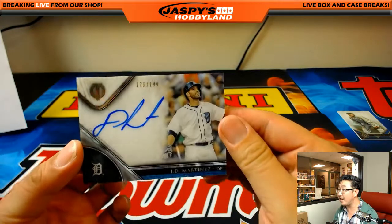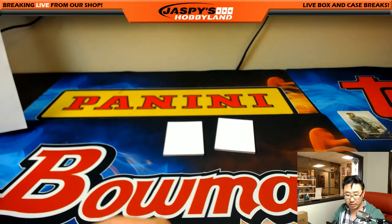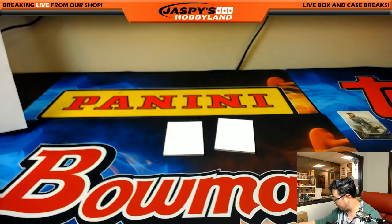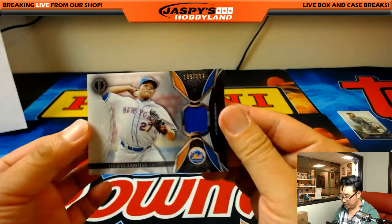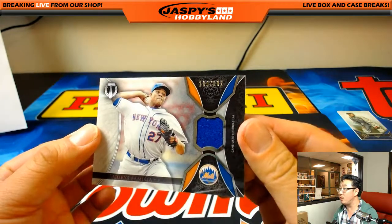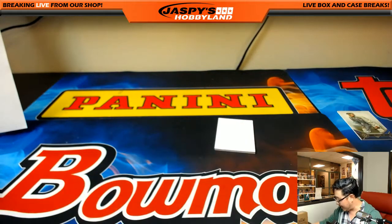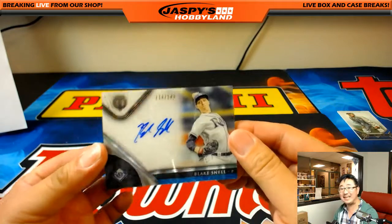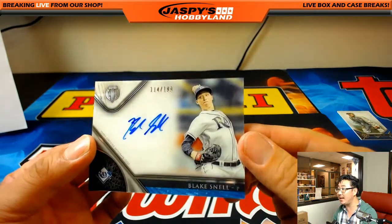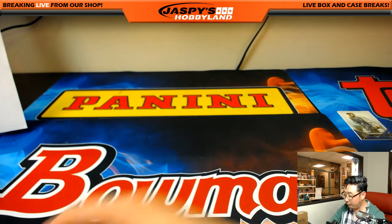We got Tigers — J.D. Martinez, 175 out of 199. Tigers auto going to Joel. We have Jeurys Familia, 109 out of 192 for the Mets closer going to Bruce. And last but not least, we have an autograph — Blake Snell for the Rays, 114 out of 199 for the Tampa Bay Rays. Ryan Kay.